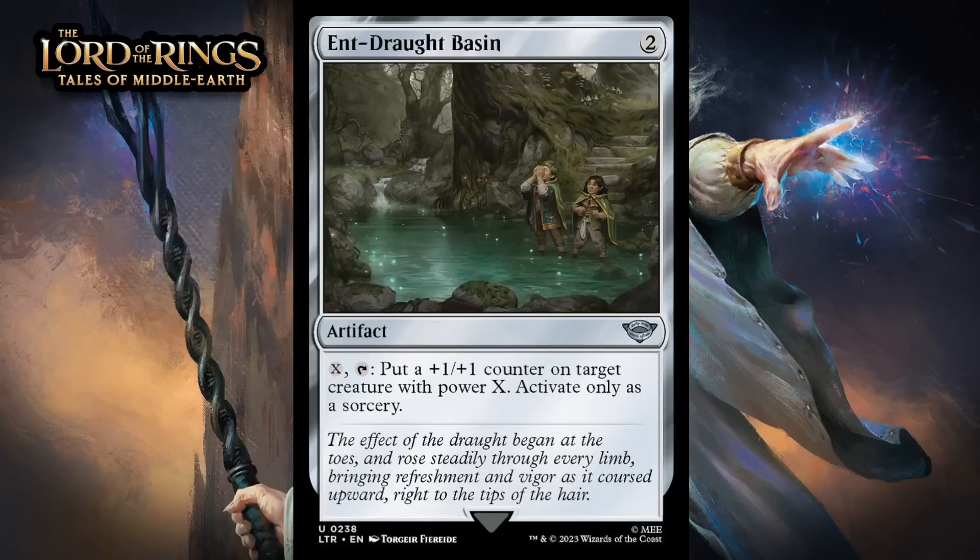Next up, it's Entwade Basin, which for two generic is an uncommon artifact. You can pay X and tap it to put a +1/+1 counter on target creature with power X — activate only as a sorcery. I think this looks pretty awful. Sure, one mana to put a counter on a 1/1 isn't a terrible deal, and as a mana sink I guess maybe you can do worse, but it'll eventually be fairly expensive to put counters on things, and the fact it does it only at sorcery speed is a pretty big problem. This just seems too clunky. I think it's an F.